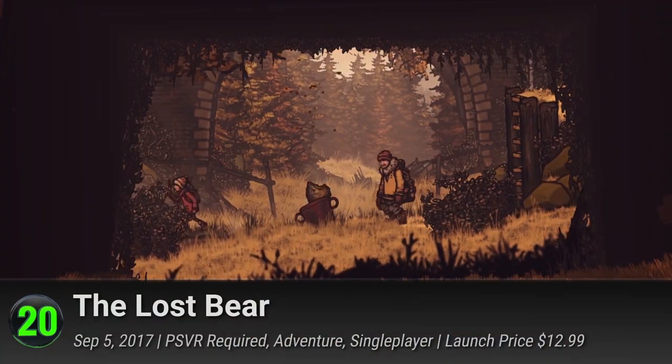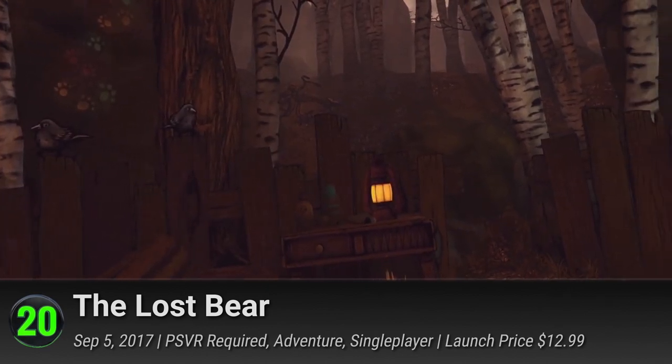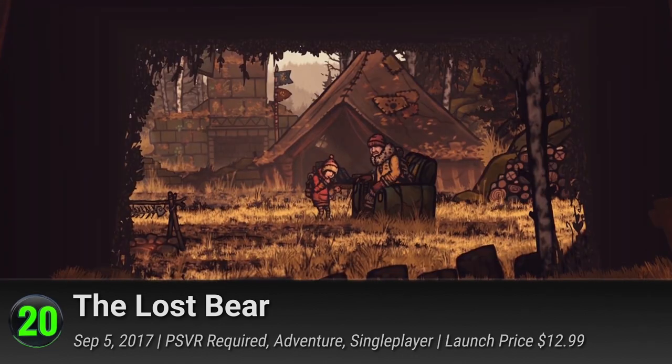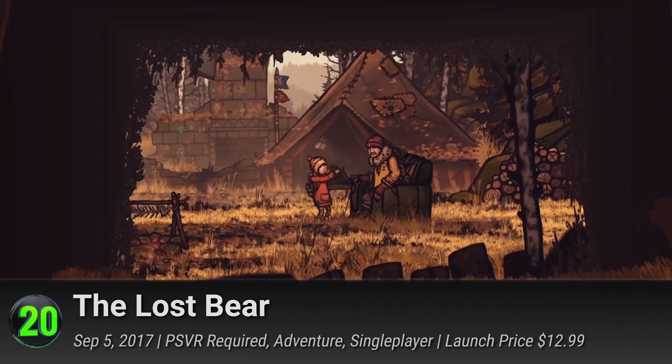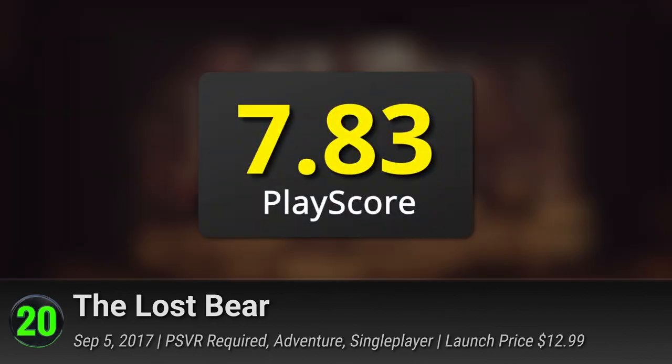Number 20: The Lost Bear. A combination of 3D VR with 2D platforming, help Walnut on her journey home through a mysterious land corrupted by the Snatcher, a toy-stealing creature. Solve puzzles and rescue his teddy bear from this eerie land. It receives a PlayScore of 7.83.